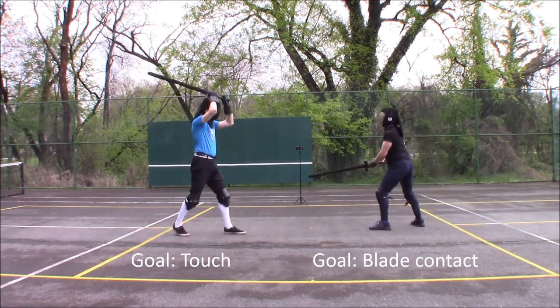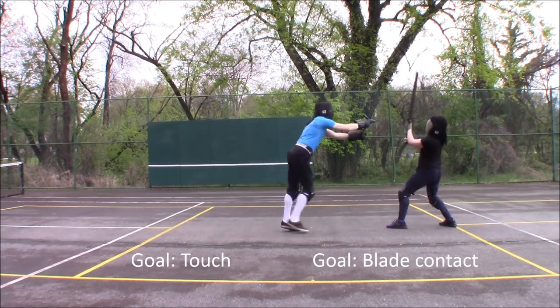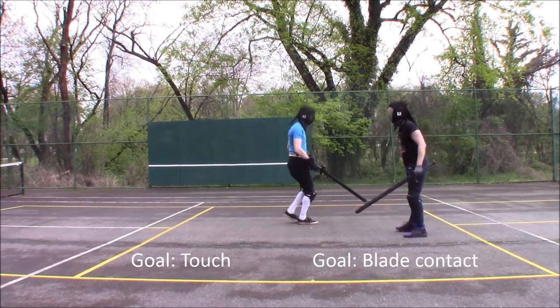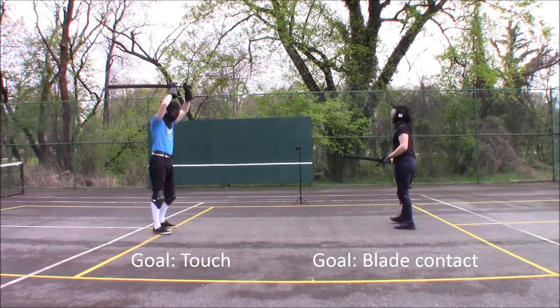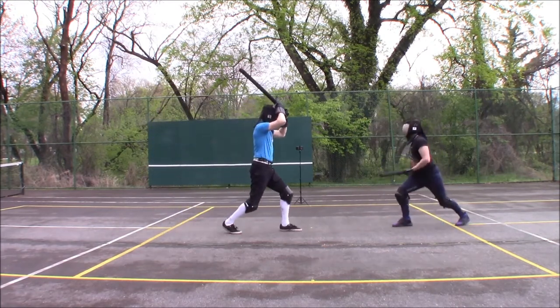If you have trouble with either side of this drill, try going to the direct attack drill for a few reps, then come back to this one. If you still have trouble, try isolating the attack motion to make sure you're sending the sword directly to its target as quickly as possible.